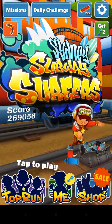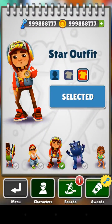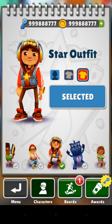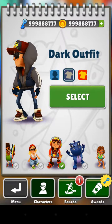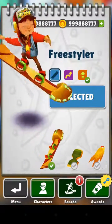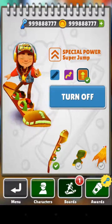The cool part is you don't need to buy anything because everything is pre-bought. I have the star outfit for Jake because I think it looks cool. That also goes for the boards — I have the Freestyler and the special power super jump.